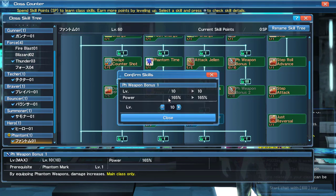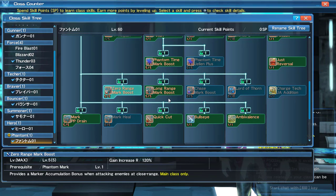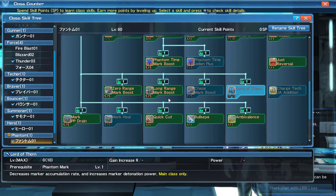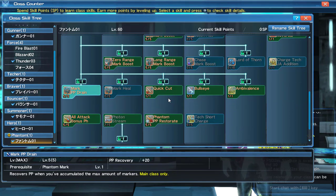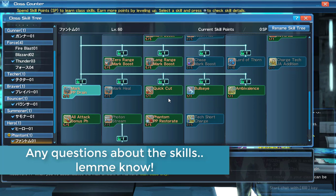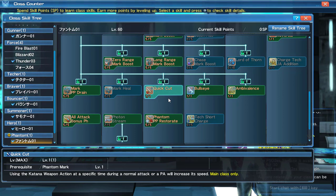This skill is a weapon damage bonus — plus 65% damage to all three Phantom weapons at rank 10, which is a lot of damage just from a skill. You also have different ranges for gauge accumulation for your marker — close range and long range. Marker accumulation is boosted when you attack an enemy with a status ailment, weak bullet (called Blight Rounds in NA), or Jellen. Lord of Thorn decreases marker accumulation rate but makes the detonation more powerful. Marked PP Drain recovers PP based on how many markers you have on an enemy.